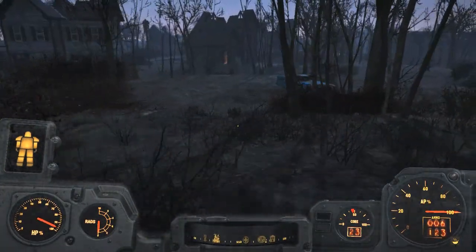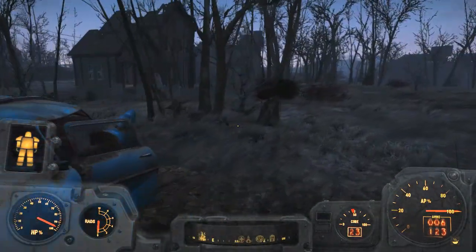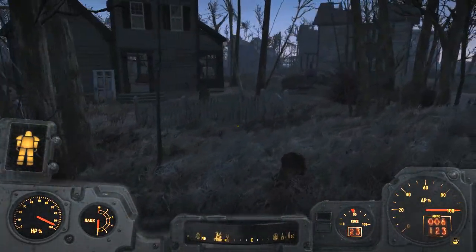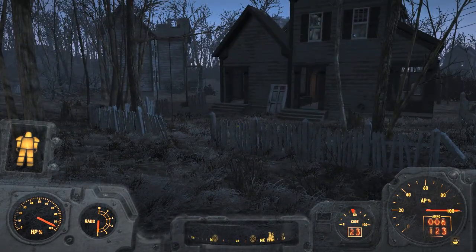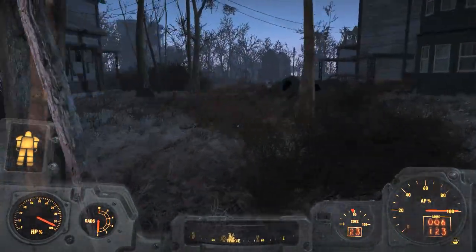That house on the left is the one where the legendary bloated one lives, but in order to get there you have to take out the bears. Okay, so that's the gong — there's definitely something there. We'll kill the bears and double back to get the bloated one.